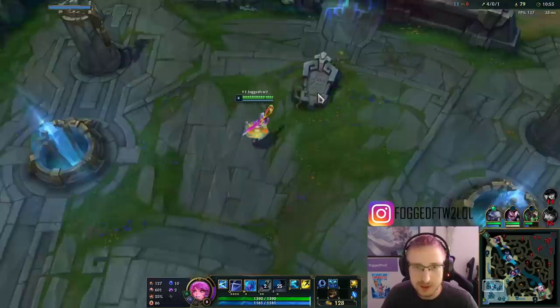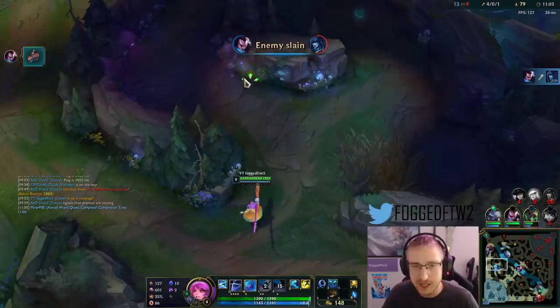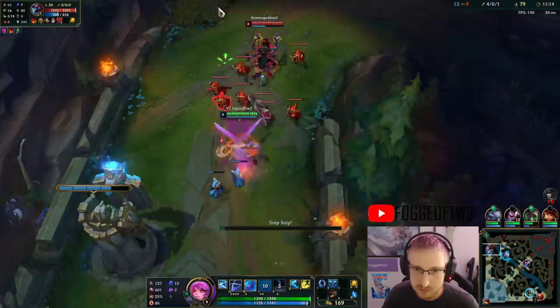Janna OP — she actually has 4 kills. It looks like their Gragas is just perma-ganking bottom, and my Volibear is perma-ganking top, so it's just a split map. That works out well for me.